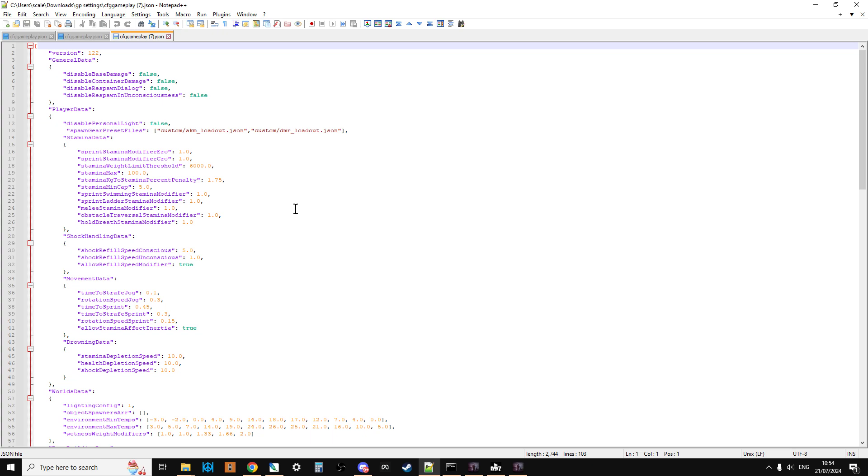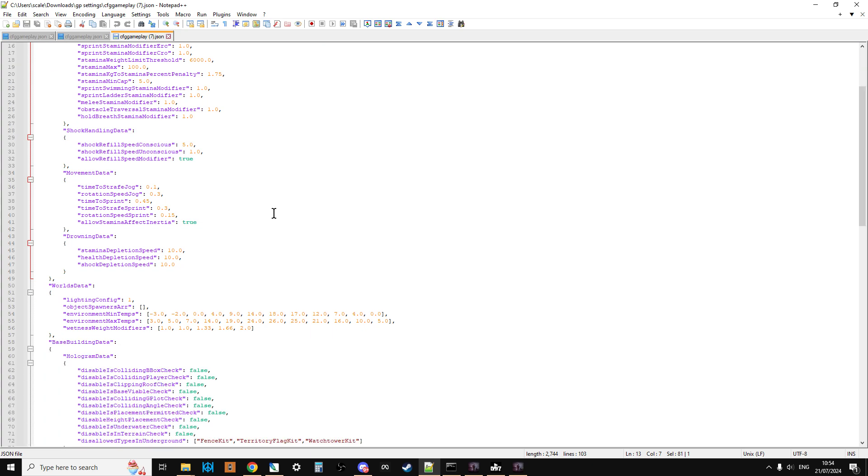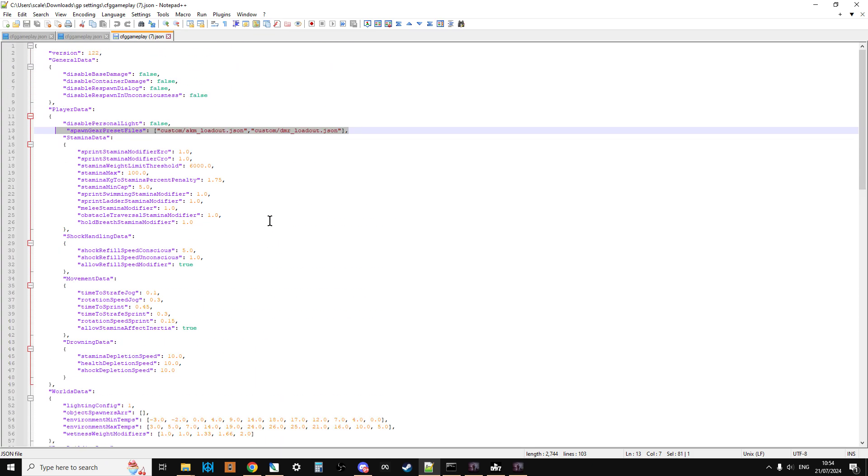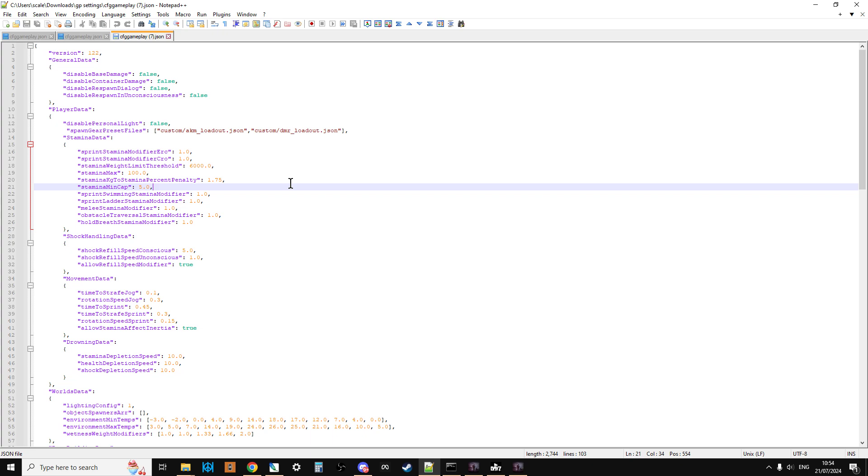Open that file with Notepad++. Your file won't look exactly like mine because I've already made some changes — in an earlier video we uploaded files that gave us a custom loadout when starting. Before making any changes, let's have a quick look through the file to get familiar with how it works. Remember, this is a .json file, not an XML file.